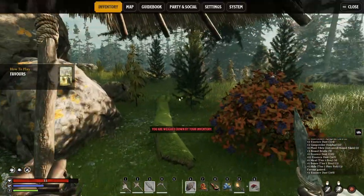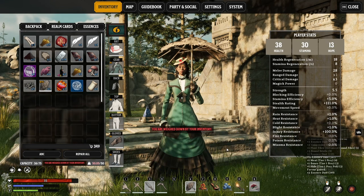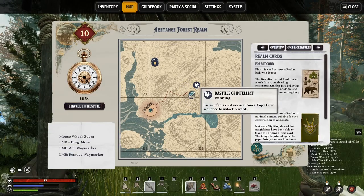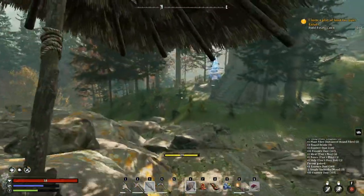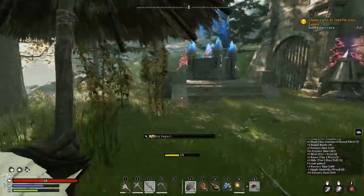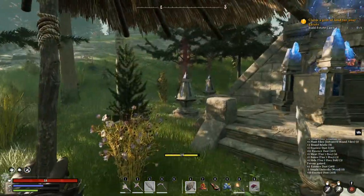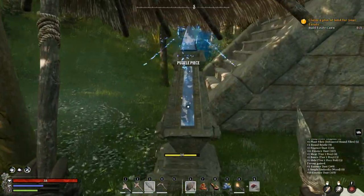If you complete these shrines you also get blueprints, and some shrines give you favor. Since I already have an umbrella I don't need the second one. There was this shrine, and there's another shrine here — I think this is a puzzle one.